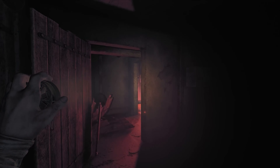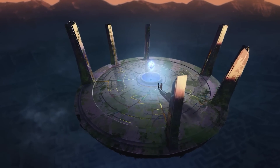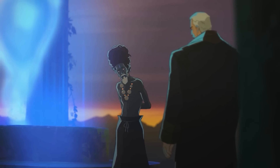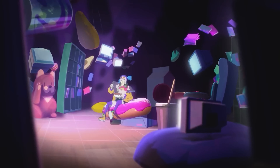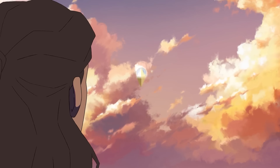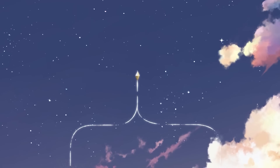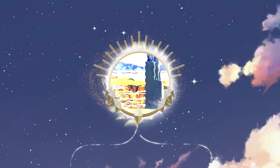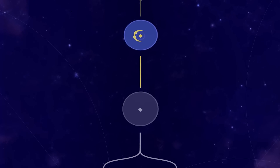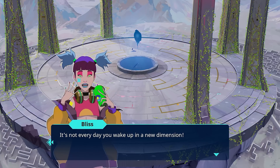Following that, we have another new release on Steam called Harmony: The Fall of Reverie. In it, the fate of humanity is at stake, and you have to use your gift of clairvoyance to see into the future and stop an apocalypse that threatens the balance between your world and the deities. The game is definitely a narrative adventure where your choices have a huge impact on the story, and it shouldn't be too big a surprise considering it's coming from Don't Nod, the original creators of Life is Strange. The game's got a beautiful art style with a lot of popping colors, and the animation they've shown has been beautiful.